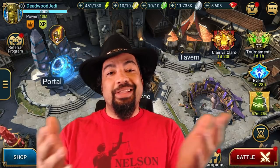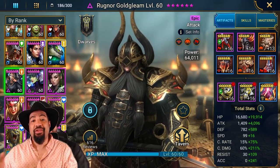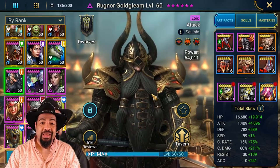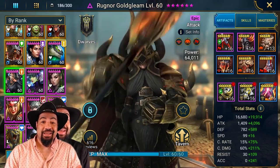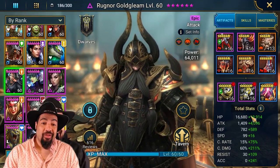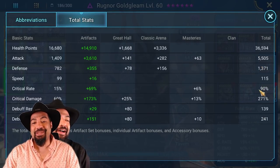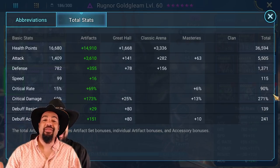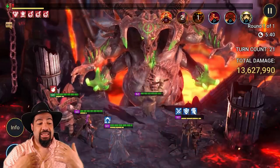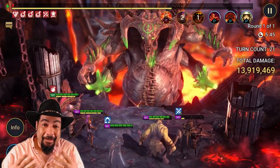Let's look at Ragnor. This is the gear I have on him, and I'm putting that same gear on every single one of my stun champions. You can see the stats: he's got about 5,500 attack, which is really good. He's got 90% crit rate, which is more than enough with Belenor's aura, and 271 crit damage. He's doing everything we want — accuracy included.